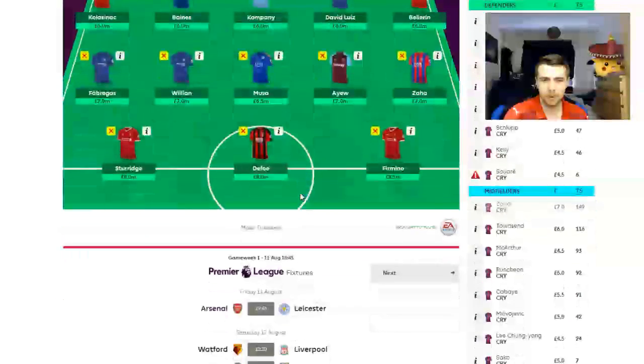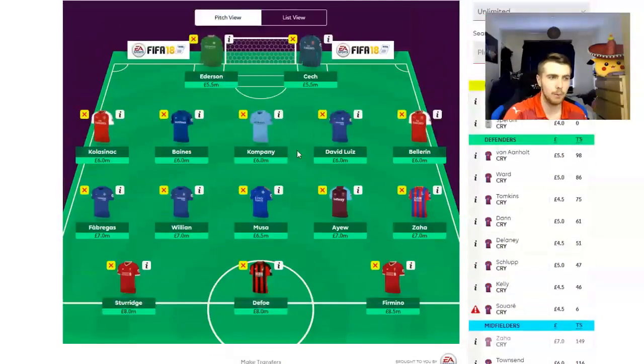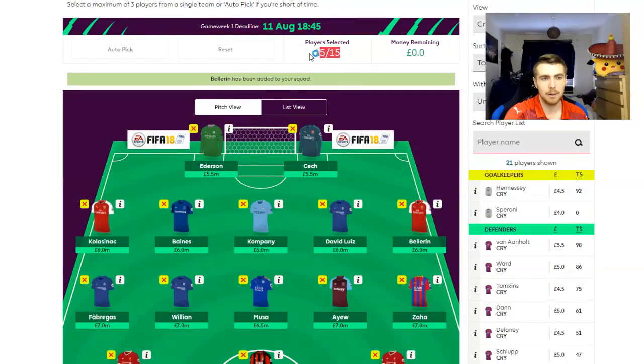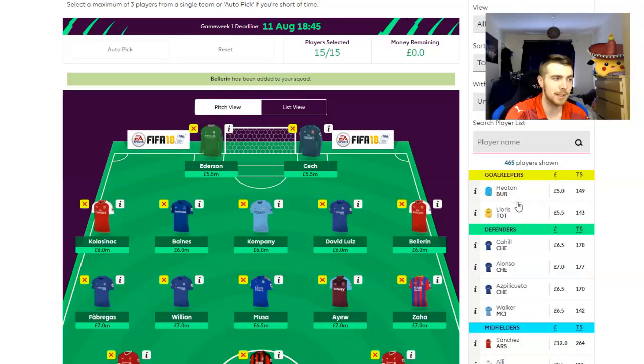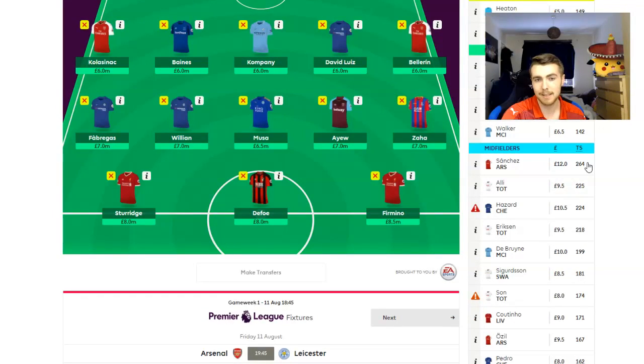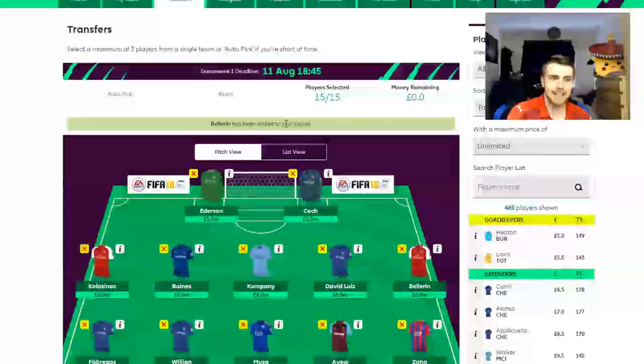I believe I've shown pretty much everything that needs to be said about the game. We've been over how you initially choose your team, the fact that you've got budgets and player limits. You can also see who got the most points last year — Tom Heaton, because of the amount of saves, penalties saved, and clean sheets, got the most points out of any goalkeeper. Someone like Sanchez absolutely smashed it last year and got 264 points, which is insane. Harry Kane, as golden boot winner, managed to get the most points for strikers, though Lukaku got very close.